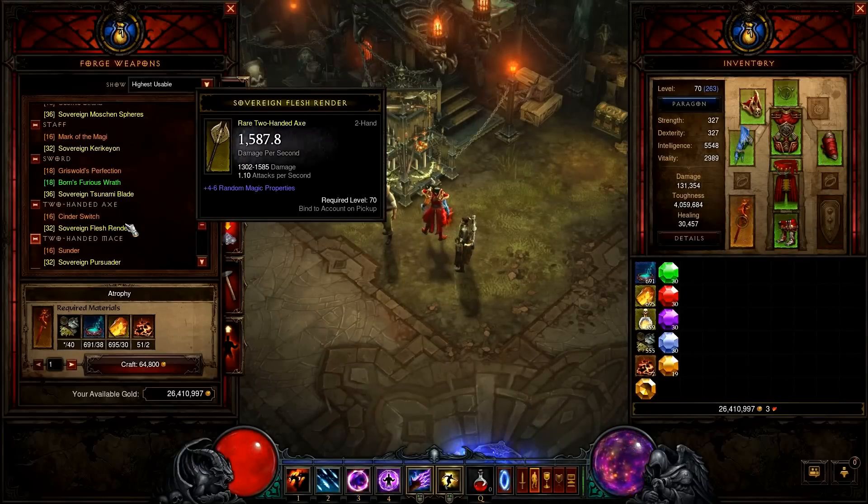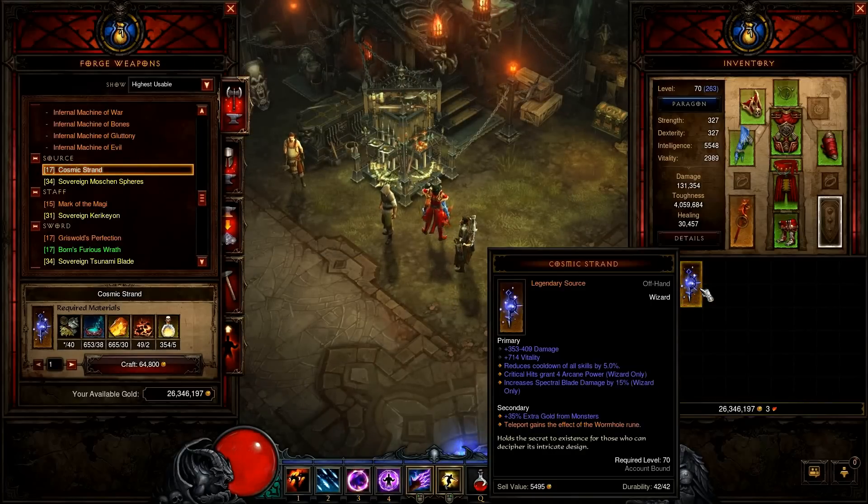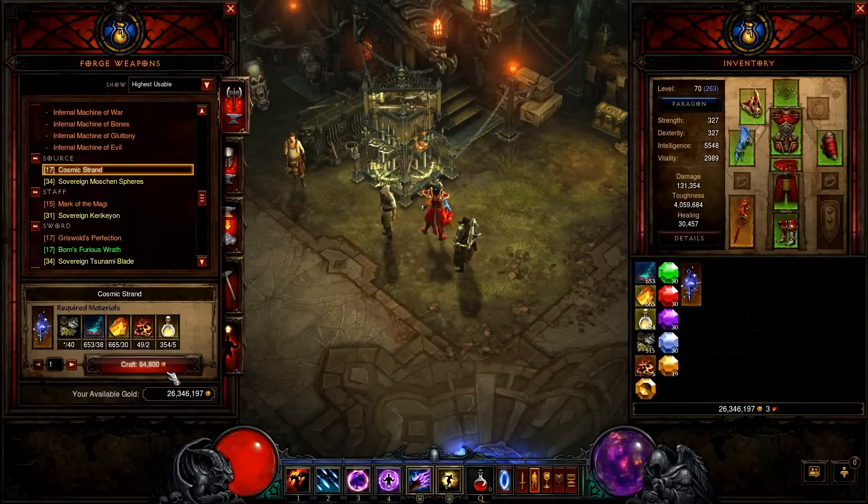Cosmic Strand is a nice source if you want to use Safe Passage for 25% damage reduction together with the Wormhole rune. Later, aim for Mirror Ball, Tal Rasha, or Firebird — there are plenty of choices and most drops will be better than this craft.